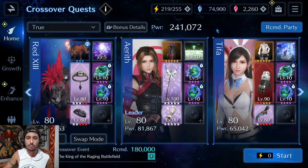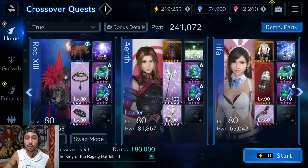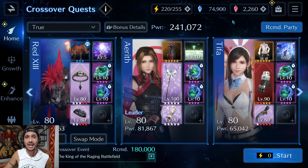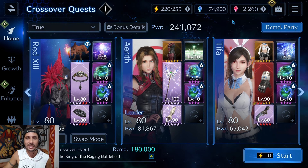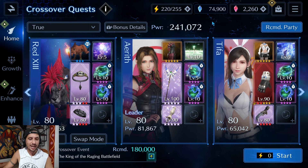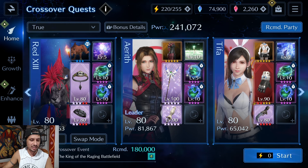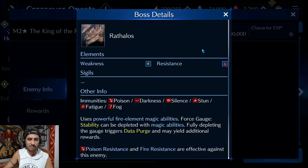I'm going to be taking this down completely with materia. I tried to get my power down below 180,000 but even dropping materia and sub weapons it's just too hard — 180k is a little low with what I'm bringing. That said, the team I'm bringing in is Red 13, Aerith, and Tifa.